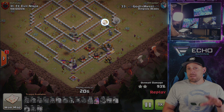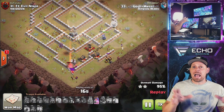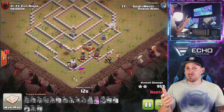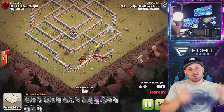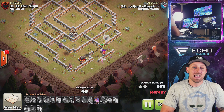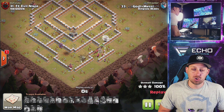Bases are being built to protect themselves from these Lightning Spells. People are spreading out defenses so that you can't get too much value. But sometimes you run into those bases where it's a Clan Castle, a Queen, two Infernos, and an Eagle all next to each other. You can take everything out with the Lightning Spells and with the Quake spell. It's unbelievable how strong this is.